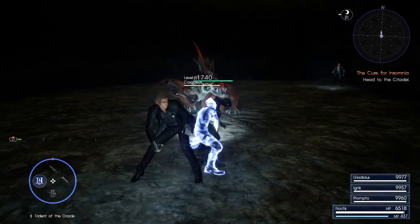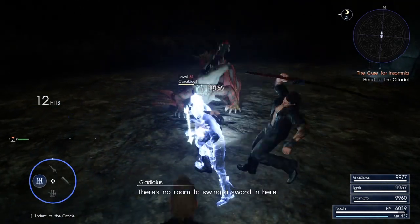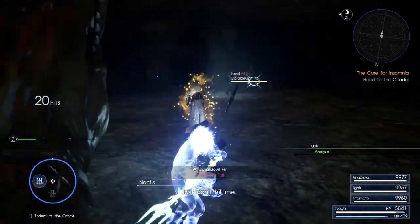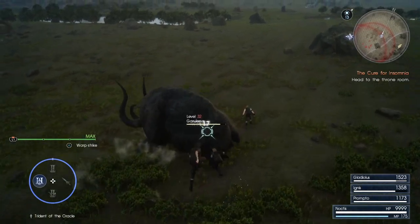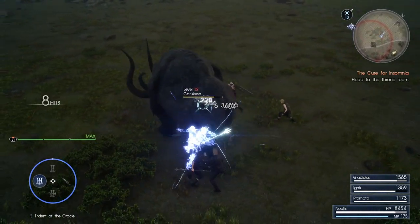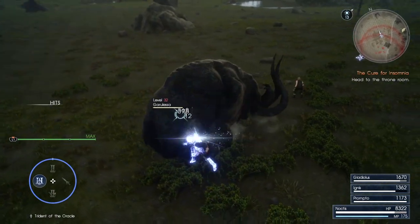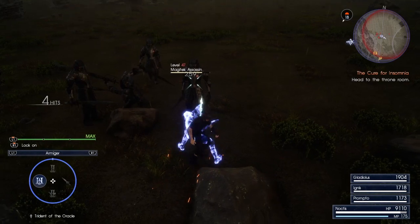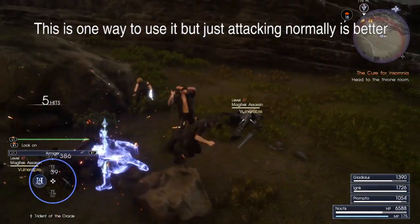The Trident doesn't have any truly bad attacks, but some parts of the moveset are certainly less impressive than others. I'll quickly cover those here so I can concentrate more on the good stuff afterwards. The aerial attacks don't cover a whole lot of distance, and since aerial enemies tend to move a lot, these attacks don't really have much use. It also has an aerial dive move, which is actually a fantastic attack, but you can't really ever get it to trigger because air-stepping isn't possible with the Royal Arms.